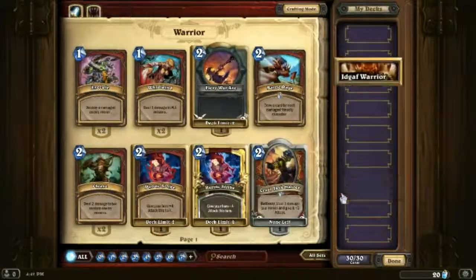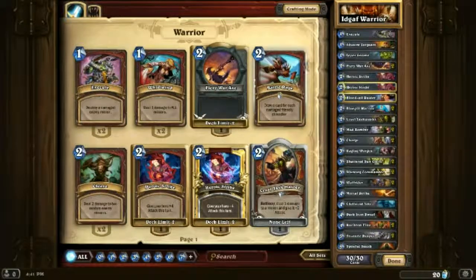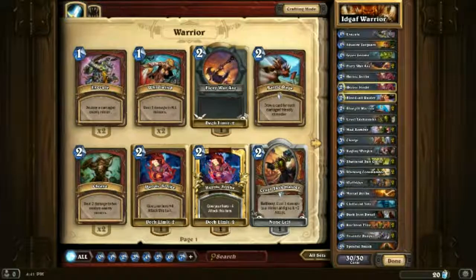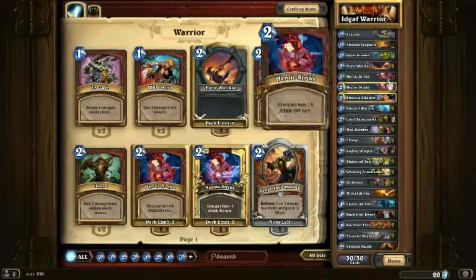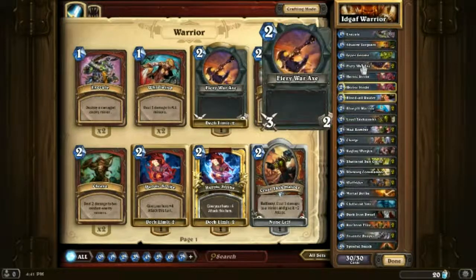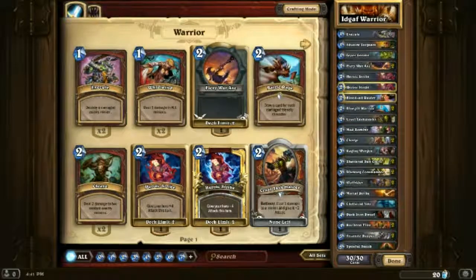This time I'm going to show you what I have titled the Idgaf Warrior. If you don't know what that means, look it up! The premise of the deck is basically that you're an extremely aggressive deck — you ignore pretty much everything your opponent is doing and you smack him in the face, just repeatedly over and over again until he cries.